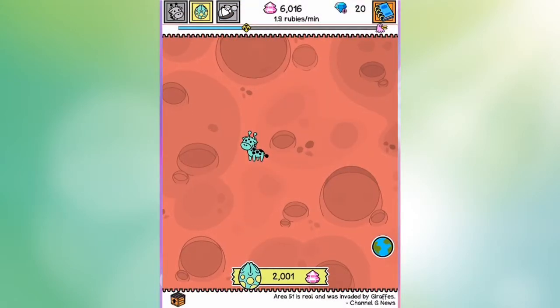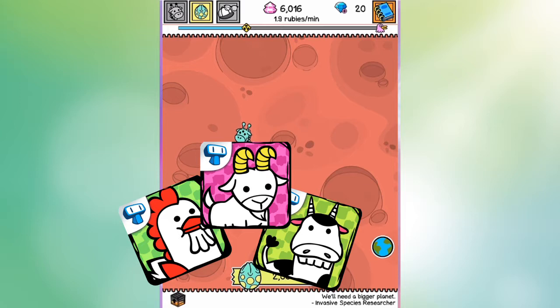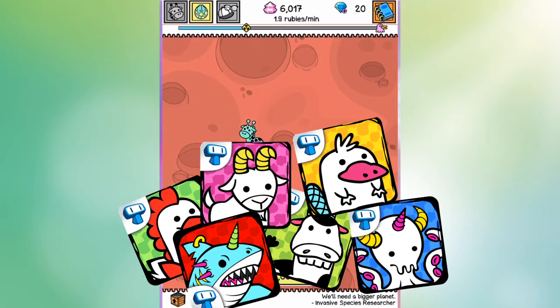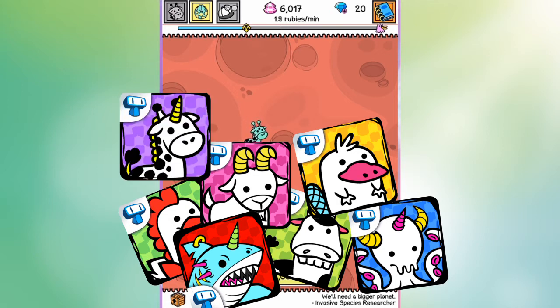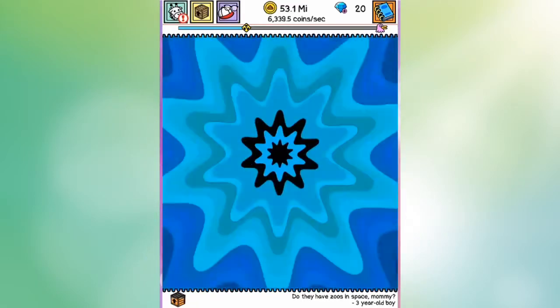Yeah, Cow Evolution. Guess what — there's more of these games. There's Chicken Evolution, Cow Evolution, Goat Evolution, Octo Evolution, Platypus Evolution, Shark Evolution, Giraffe Evolution, and Zebra Evolution. And that's only the ones from this company. Yeah, you heard that right — there's more than one person doing this.